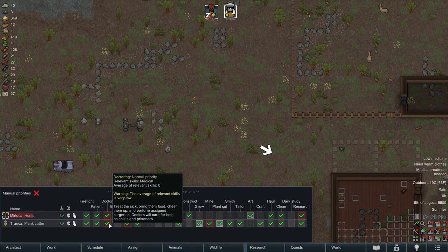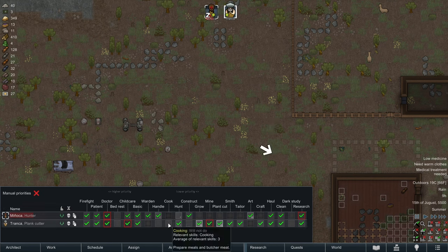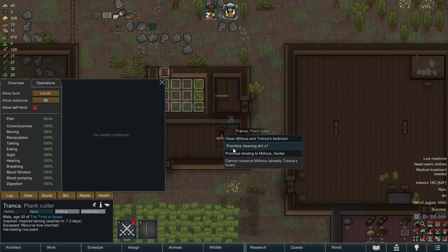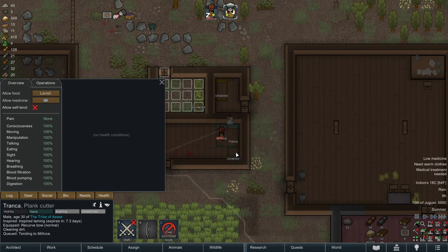We need to assign them back on doctoring. Tronca, you need to doctor Manyaka. Cooking can go back to Tronca — Tronca, please attend to your girlfriend. Clean the bedroom, then attend to Manyaka. I had high hopes for Blair.